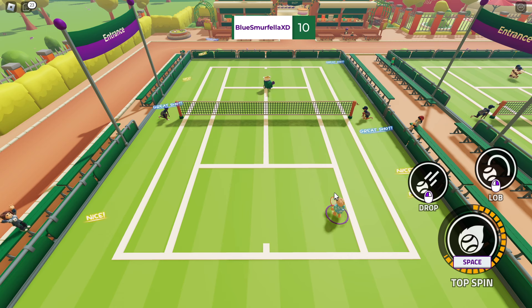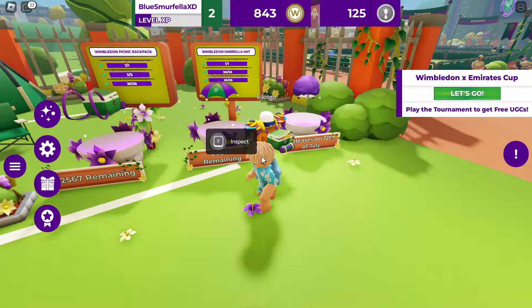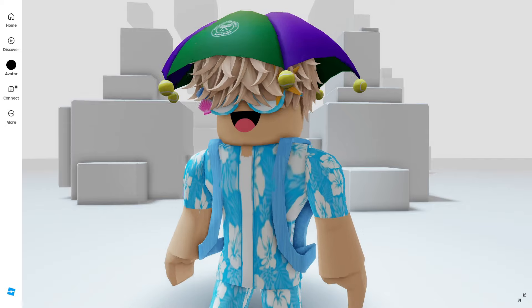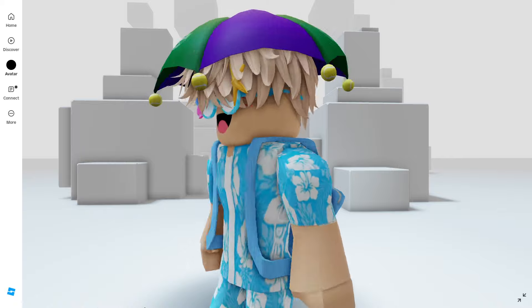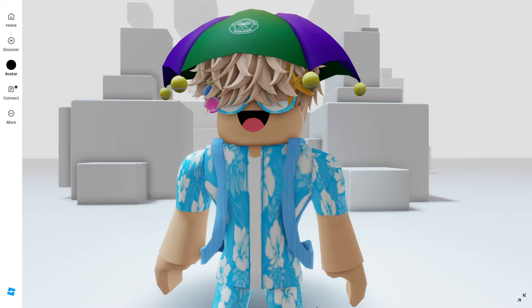Now that we've completed all three tasks, we can go ahead and claim the item completely free. Head over to the task board and claim your reward. You'll find the Wimbledon Umbrella Hat in your inventory under your hat accessories. A link for the game is in the description. Enjoy your new accessory!